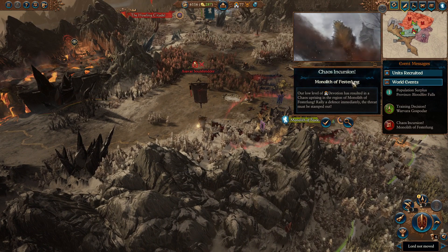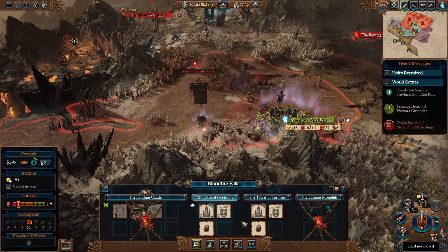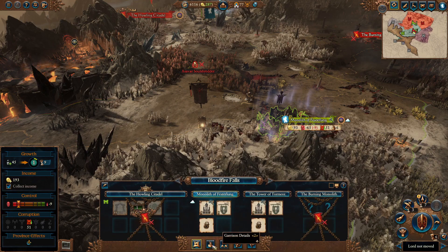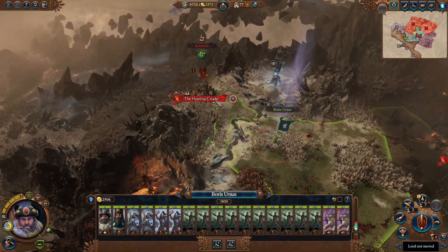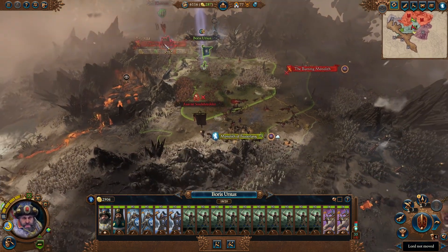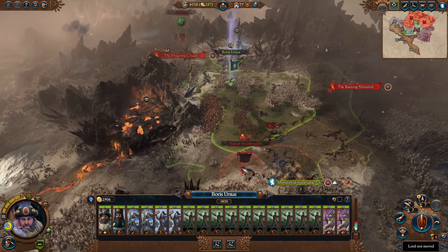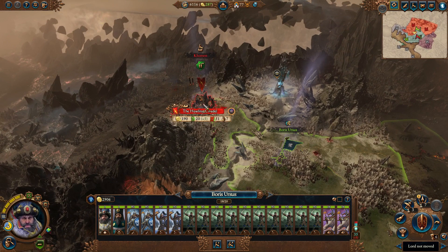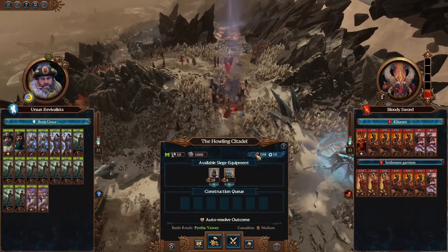Chaos Incursion at the Monolith of Festelung. Our low level of devotion has resulted in a chaos uprising in the region of Monolith of Festelung — rally a defense immediately, the threat must be stamped out. Sadly, we have a stack of units here which are currently threatening this settlement and our garrison is very damaged. However, we really want to take the citadel. So I think we take the citadel and then come back down to deal with this. This is going to cause us so many issues because we can't reach it this turn anyway.